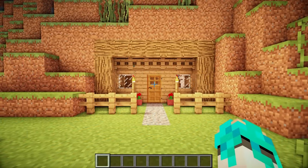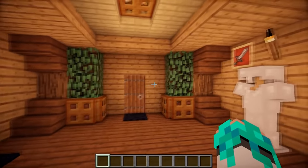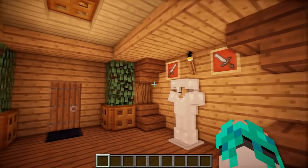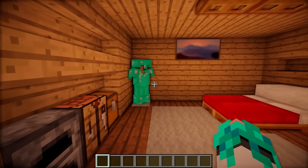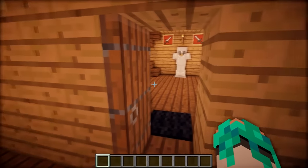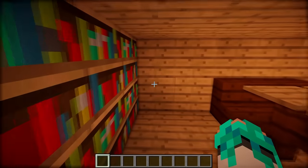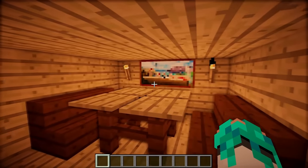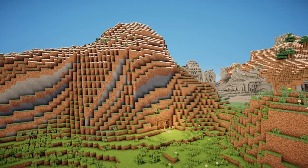Okay, let me show it real quick. So we get into the house, and as we get in we have a small hall, we also have a bedroom, and a dining room over here. So far it looks like it is only a simple base in a mountain.